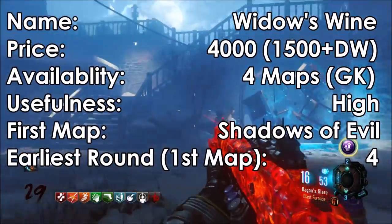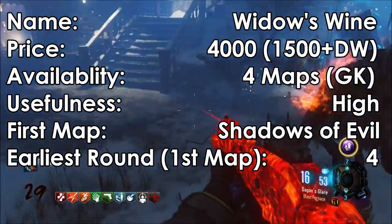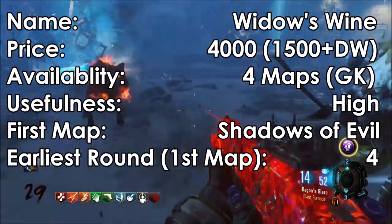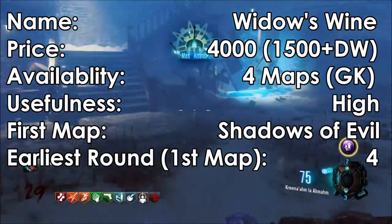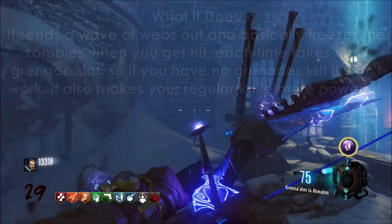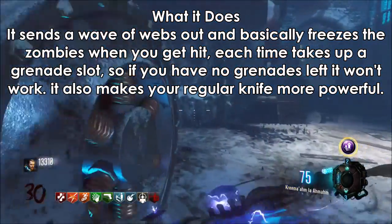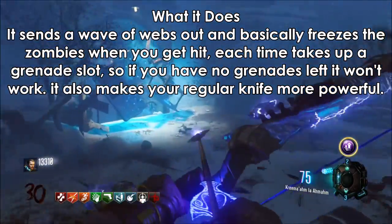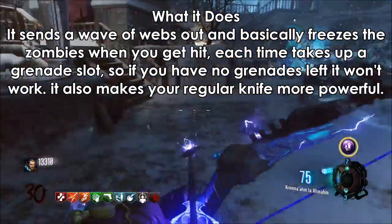Now we have Widow's Wine. It costs 4000 points, or at least 1500 from Der Wunderfizz. It is on 4 different maps as of Gorod Krovi — it is very useful. Its first map is Shadows of Evil, and the first round you can easily get it is round 4. It sends a wave of webs out and basically freezes the zombies when you get hit. Each charge takes up a grenade slot, so if you have no grenades left it won't work. It also makes your regular knife more powerful.